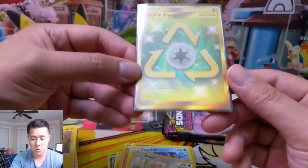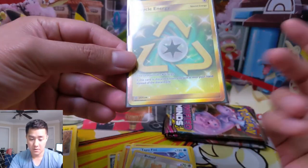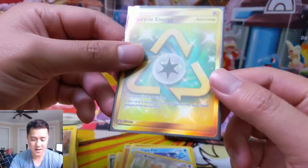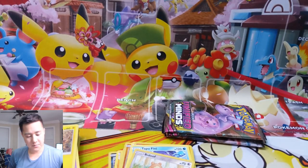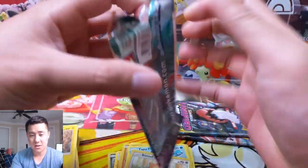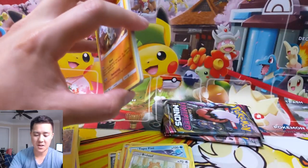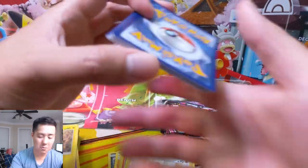I highly recommend perfect fit sleeves for your hyper rares, secret rares, and full arts — ones you really care about. Unless you're PSA grading, I feel like this is the best way to store your cards. You can even put them in a top loader — it'll be a little tight but it's great protection. Even if you're playing with the cards, it makes it very hard for dust to get in. I've got KMC perfect fits and KMC hyper mats linked in the description with pretty good prices.